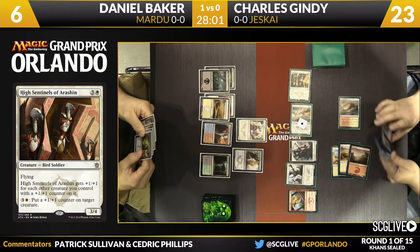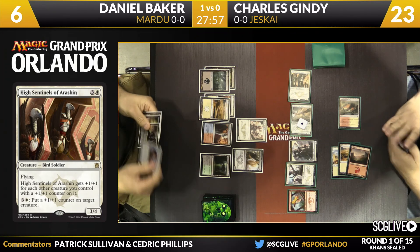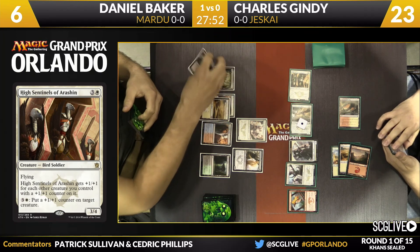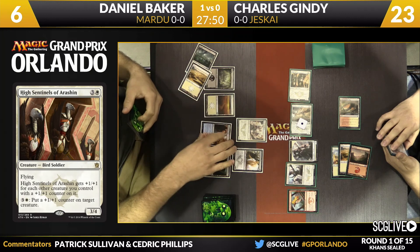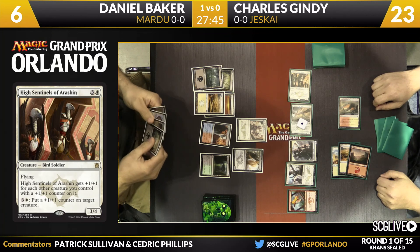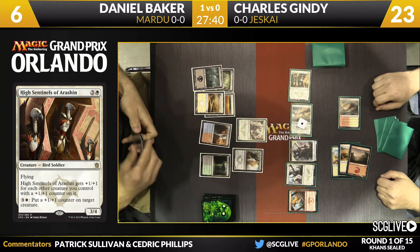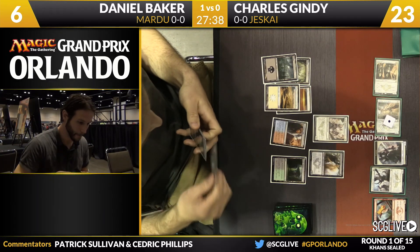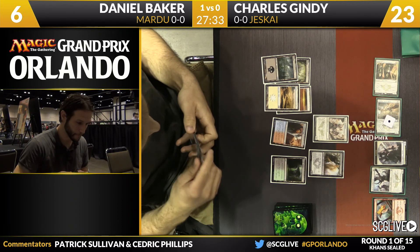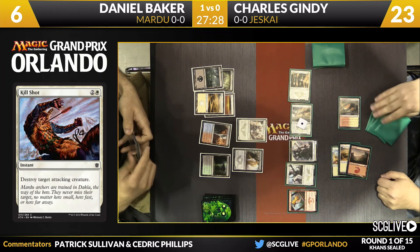He puts the counter on one of the non-High Sentinels to diversify — if Daniel has a removal spell, you don't want it loaded up on your one high-quality threat. Try to make as many good creatures as possible to hedge against removal. As if on cue, Baker's draw for the turn was a Kill Shot — a common removal spell. He didn't have one last turn, so Gindy couldn't have played around it anyway.